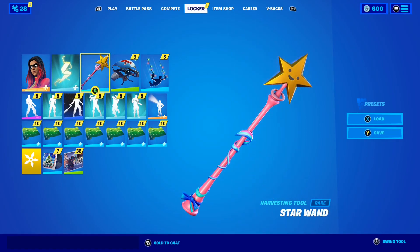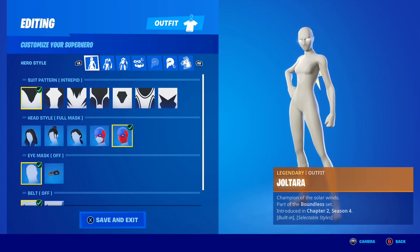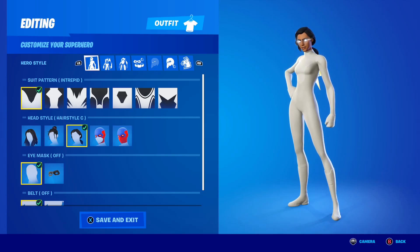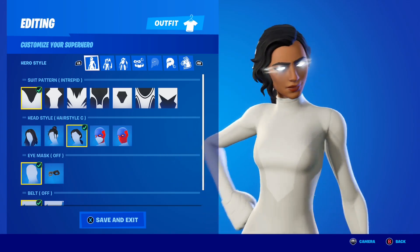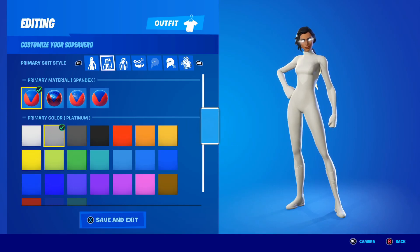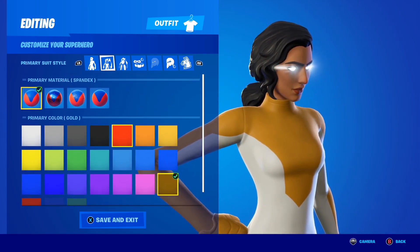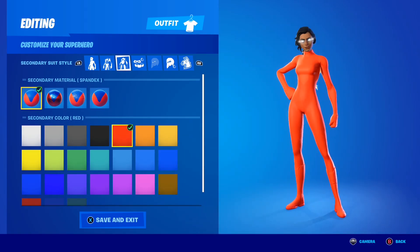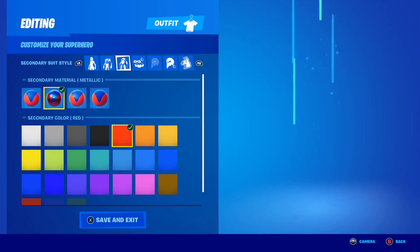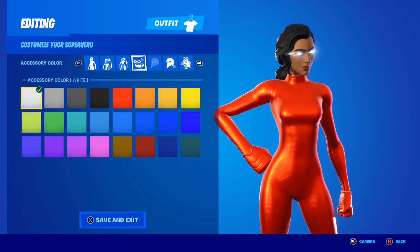The pickaxe is still the Star Wand for that combo. Now if you're a fan of fire and lava, this next combo is going to be your favorite — it's a lava combo. For this one we're changing the head style: set it to Hairstyle C. Turn the eye mask off because it looks ten times better without it. For colors, set it to the red one, and for material set it to metallic. A fully metallic red superhero skin looks insane.